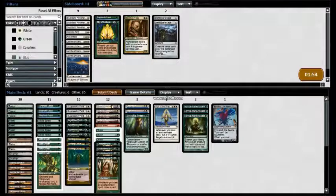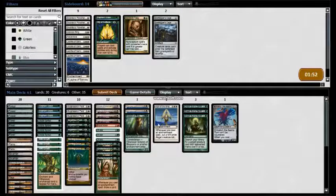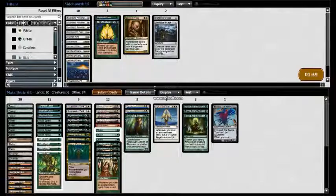And I really want this Karmic Justice. Make that one Suppression Field here. Alright, this is what we're going to run out.